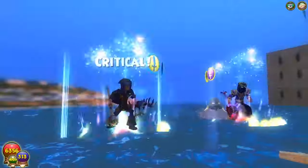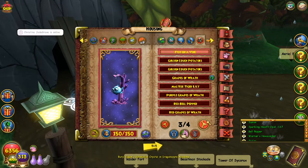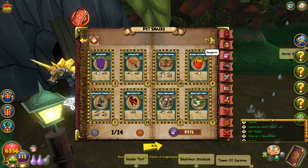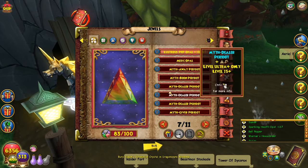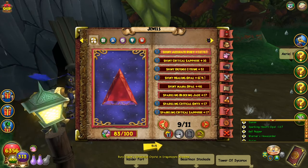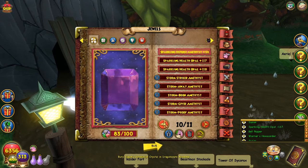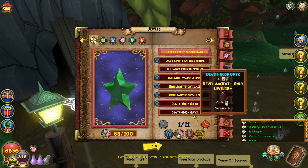I farmed this place for an hour and I was super surprised with the results — I got zero couch potatoes. None, zip, nada. Not a single couch potato in that entire hour of farming. But on the bright side, I got a lot of good jewels — some damage jewels and some ward jewels. Since I'm a Death Jade, I'll be needing those ward jewels, and if I want to play more offensively I can use the Death jewels I also got.